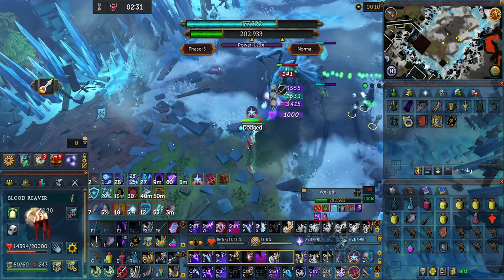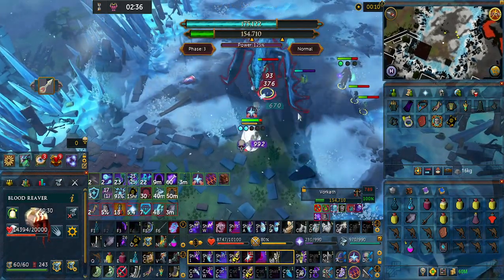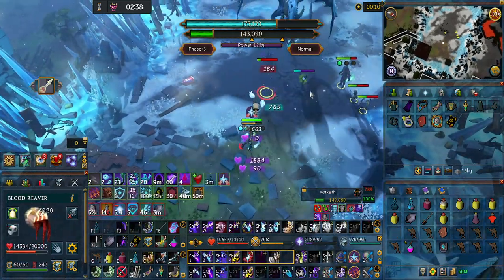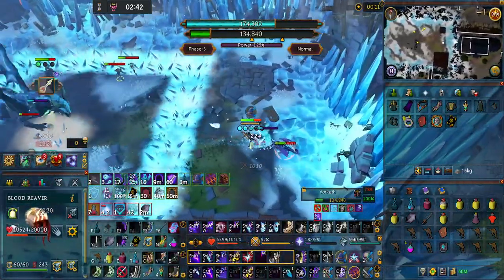At this point use your ballista again to kill all these guys out here. Vorkath is almost down for the count and it's going to summon its poison here in just a second. Magic attack again — surge to the outside to avoid the spikes.